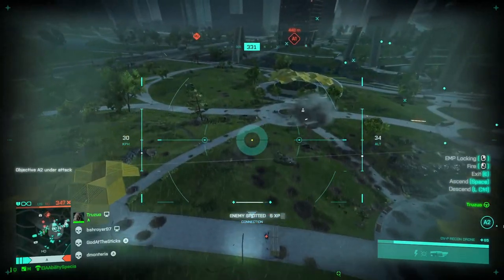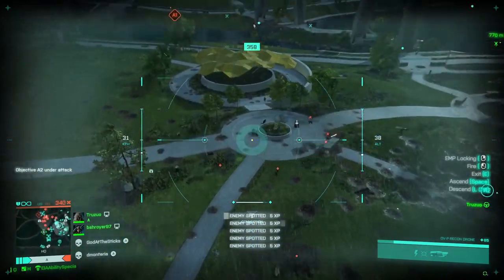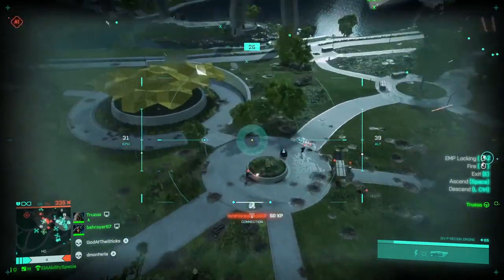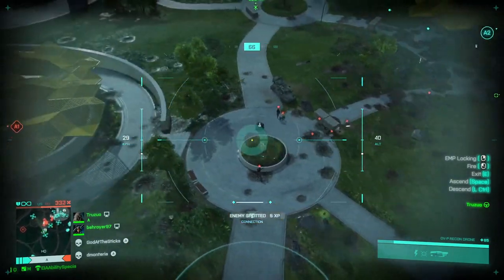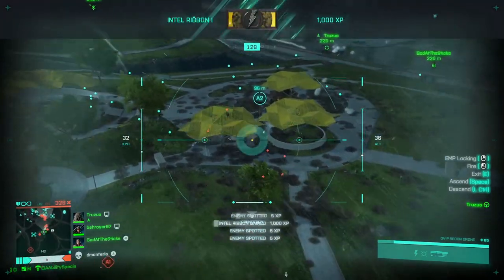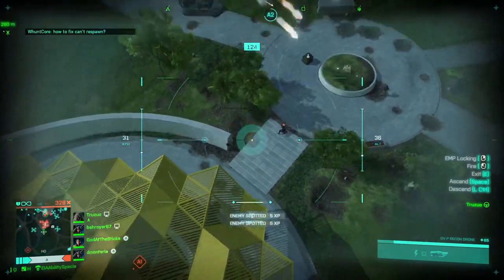You can see people are starting to shoot my drone. Stay away from the Rangers — the little robot dogs — because they have basically aimbot and will shred you. Right now I'm just scanning a whole bunch of people and getting 5 XP and 50 XP because my team is also killing these people that I'm spotting. There's more people to spot — a guy on the roof over there. I already have the spotting ribbon unlocked.